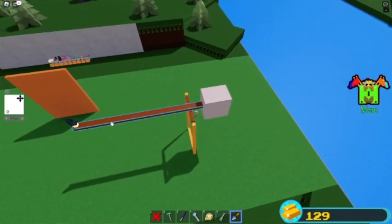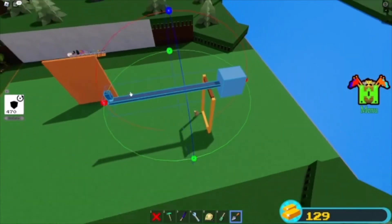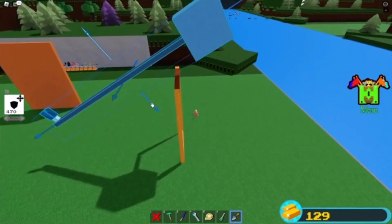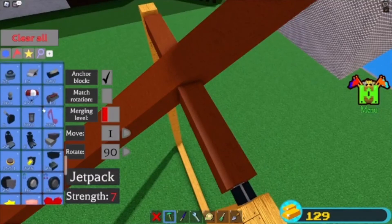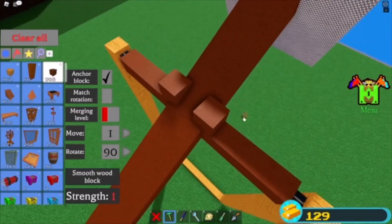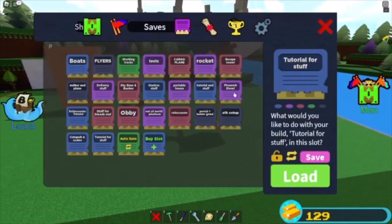Something I did on my prototype catapult to see whether this was worth making into a video - the one you saw at the beginning - was I took the catapult and rotated it by a few degrees, then moved it back onto the post. And then, just in case Build a Boat for Treasure doesn't act as expected, place some blocks into position to generally attach it. Then save it again.